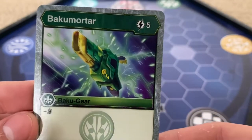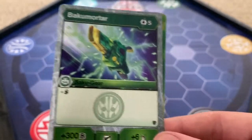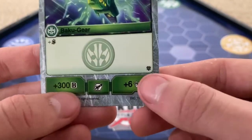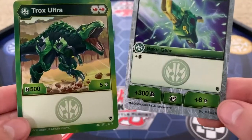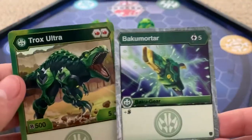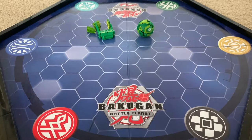And his Baku gear — Baku Mortar, for five energy. It adds Shadow Strike, so you can't be affected by negative effects — no one can lower your B power or your attack stat, which is pretty epic. And it's three hundred B and six attack. So for five energy, it's not actually that bad. If you attach him, you get eleven attack and eight hundred B. With some good evolution cards, I'm pretty sure he'll be pretty useful.